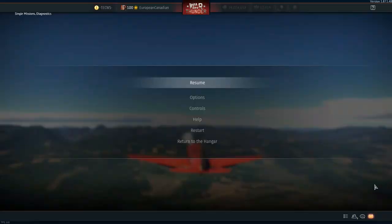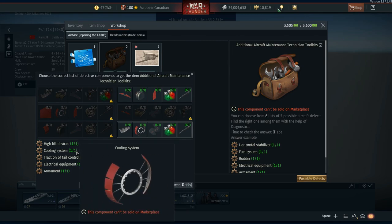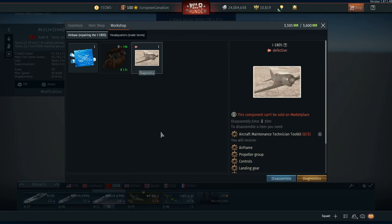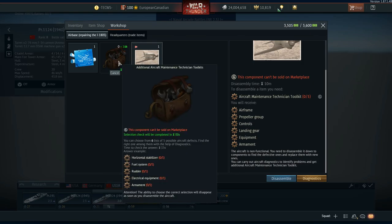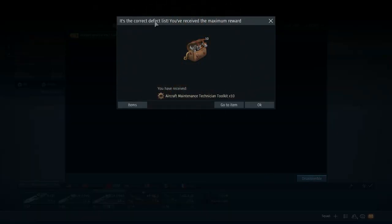The engine conks out again because it has limited fuel. We've now diagnosed it again — you can run diagnostics as many times as you want, so make sure you are sure about what's going on. The high lift devices are fine, so it must be the option where everything else lines up. Running the diagnostics takes one blueprint. The selection is finished and it looks like it is correct — it is the correct defect list.